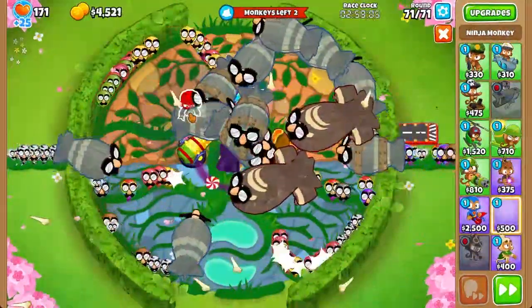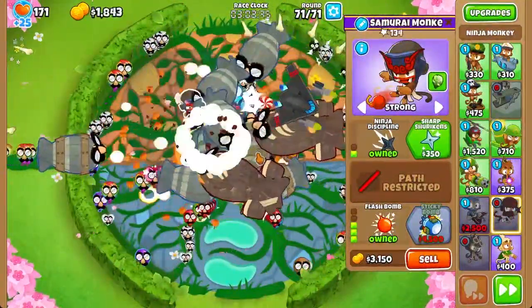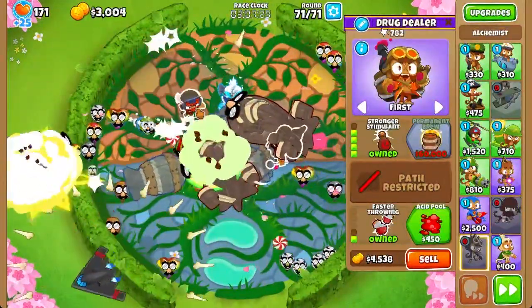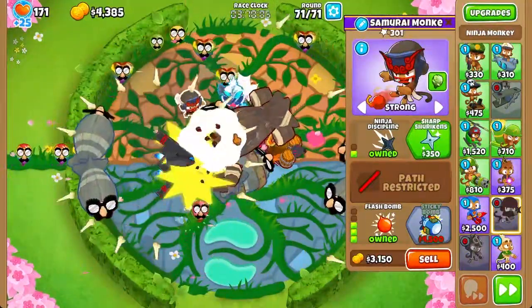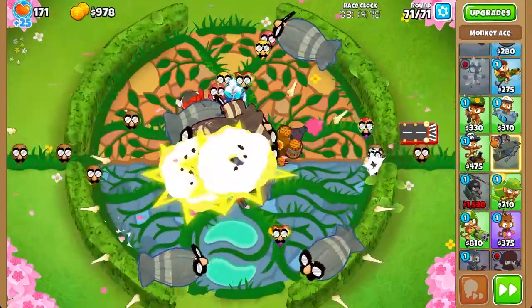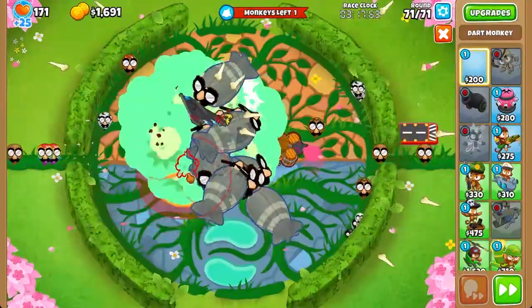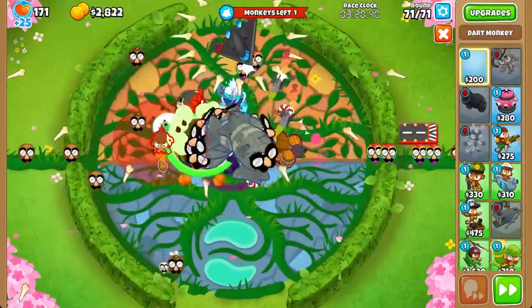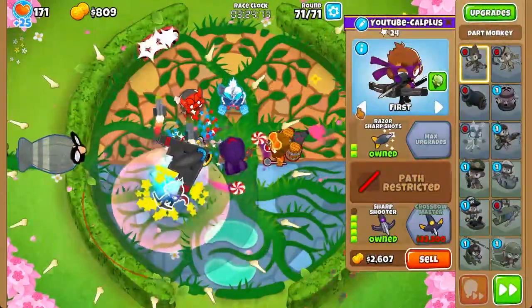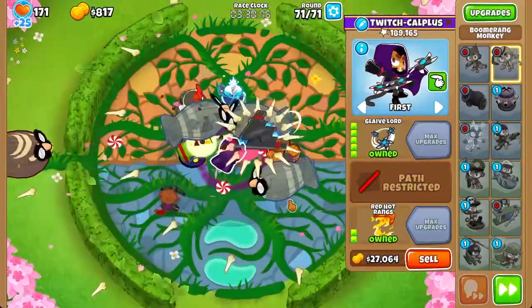We've got quite a few BFBs that we have to deal with. And unfortunately, as good as you think the Glave Lord is, it's not quite enough to deal with the BFBs on its own. So we need the assistance of the Sticky Bomb plus as much anti-MOAB defense as possible. When placing your towers, make sure you can place them near the middle, and make sure they're not reaching out of the Alchemist's range, because you want the Alchemist to only boost the Glave Lord.